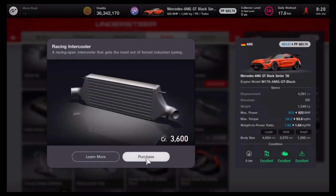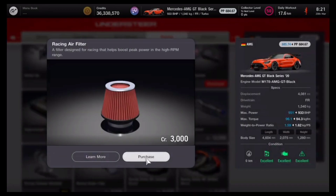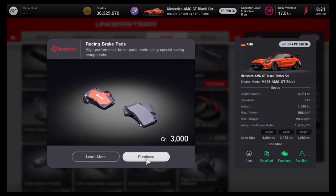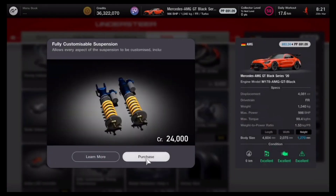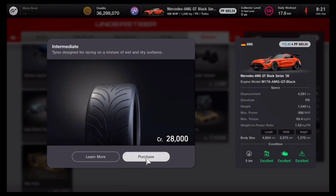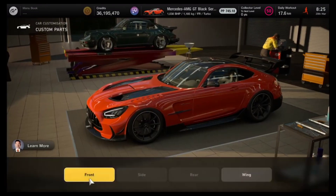There are actually different variations to glitch this vehicle out. Some allow you to use super soft tires, but the one we are using is racing intermediate - that is the tire compound we are going to be running for this specific build.